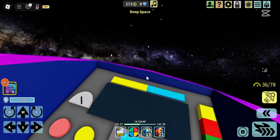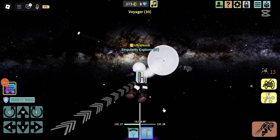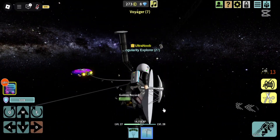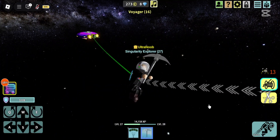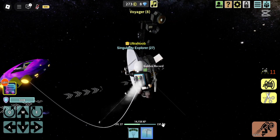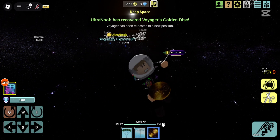Once again it's time to get the golden disc. There's Voyager — it's always cool to see her approaching in space. I did my best to have a better approach this time, but I still haven't mastered the art of mining Voyager on the move, so I had to try again. And this time I was successful.